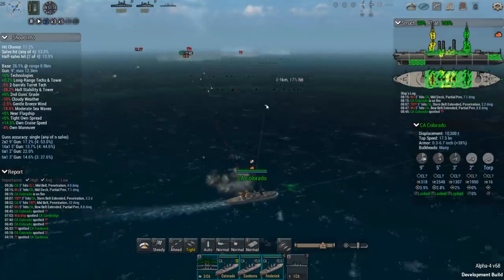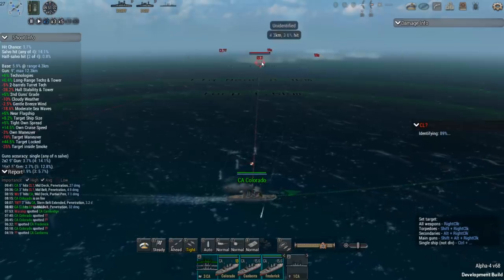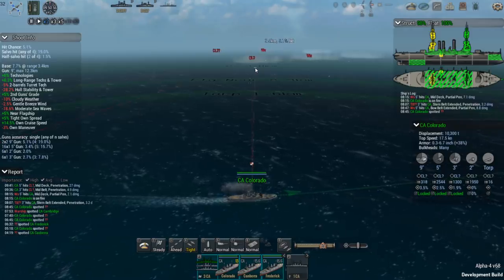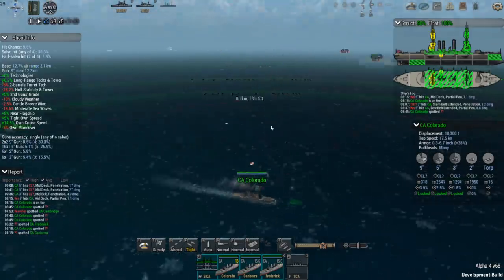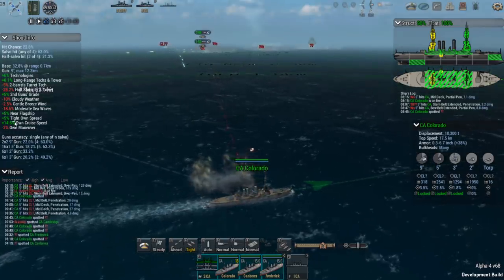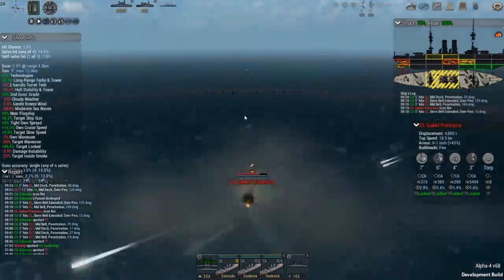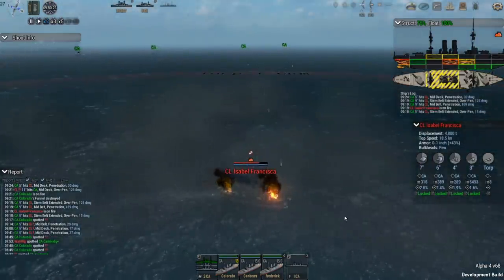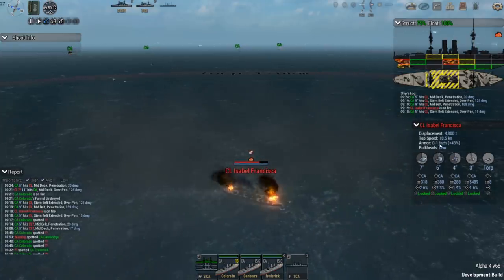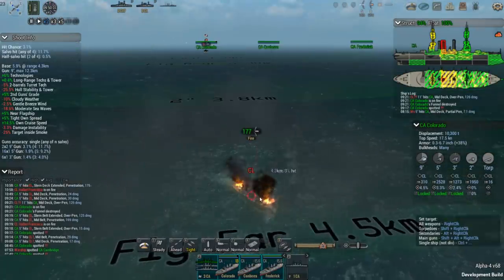He's only got two heavy cruisers, so if I can knock out the light cruisers I'll definitely have fire superiority on the heavies - the protected cruisers as they would have been called at the time. We've got a 14.5% own cruise speed bonus and a 5% bonus for the tight formation spread. He just landed a big hit on me - but we're landing some real big ones on him too. This is the Isabel Francisca - it's got seven-inch guns and only zero to one inch of armor, while I've got up to seven inches on my protected cruisers.